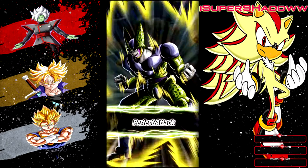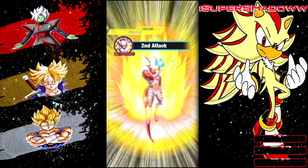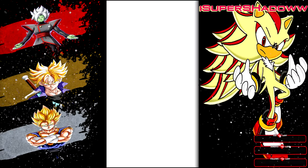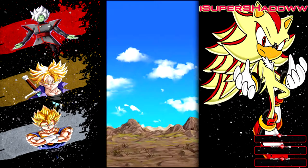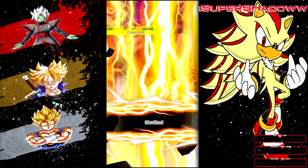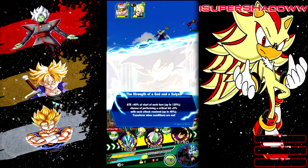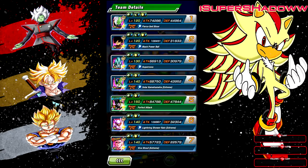Everybody on my team has at least one dupe, some have more than one and some are rainbow. Janemba dodge! I remember when I was doing Transformation Boost, Janemba would not dodge to save my life, literally. This next one's gonna be rough without an item but I think we can do it.